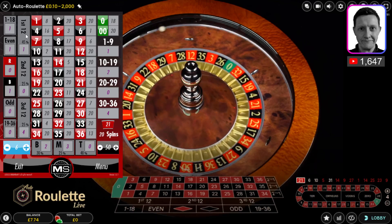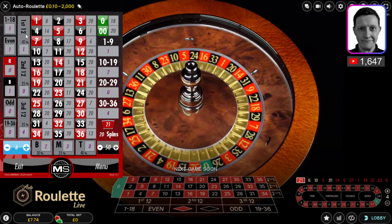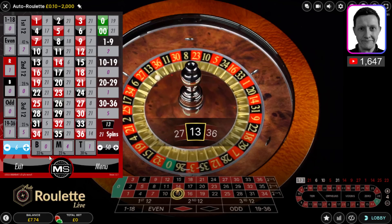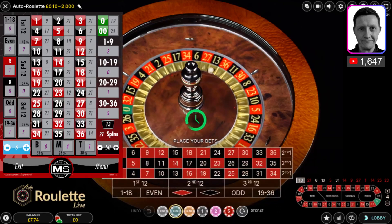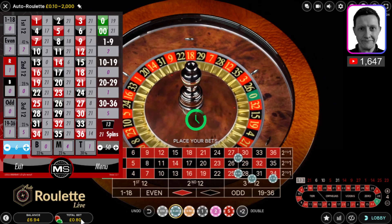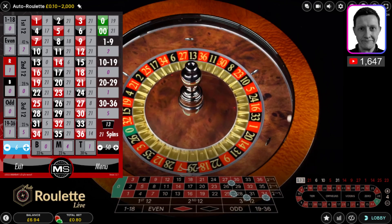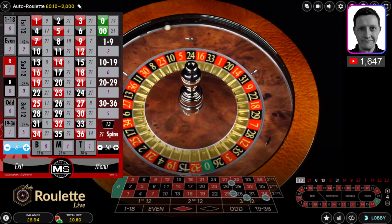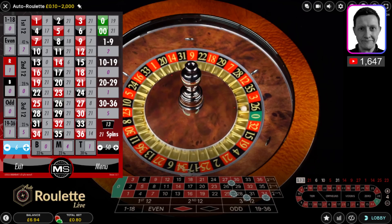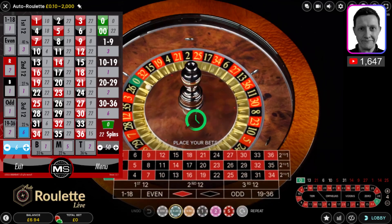Let's see if I can rebuild this balance. Third dozen hasn't hit — 30 to 36 hasn't hit for four spins. I could play the inside game. Third dozen is likely to hit here so I'm going with the third dozen. This is an 80 pence bet — a combination of a line bet, a street, a corner, and a split. If the split wins, 25 to 28 — 28 is my jackpot. And it's a zero.